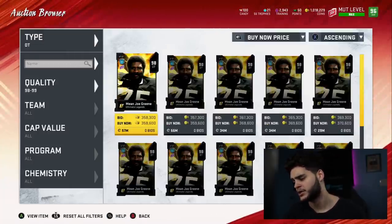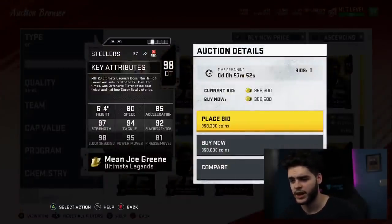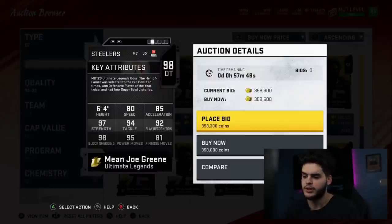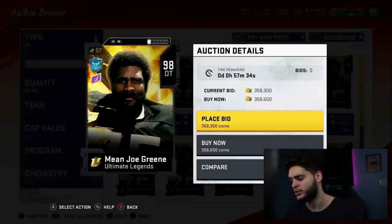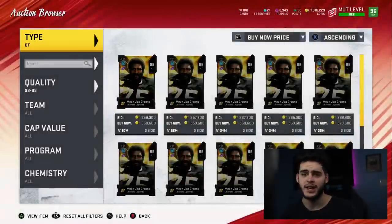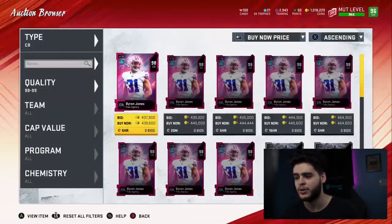Next is Mean Joe Green coming in at number 6 on the list. He's just an all-around defensive tackle — he can do it all. He can block shed, stop the run, pass rush, and mix it up. He's athletic for a defensive tackle with an almost 99 strength, good play recognition, good tackle. At this point in the year, you've got to have guys who can do literally everything, and that's exactly what he is.